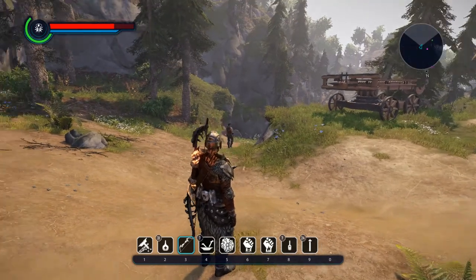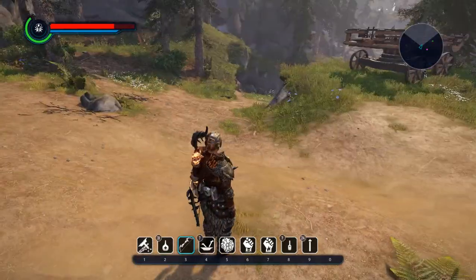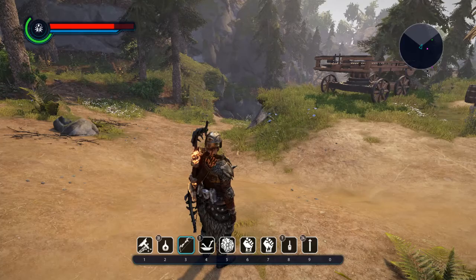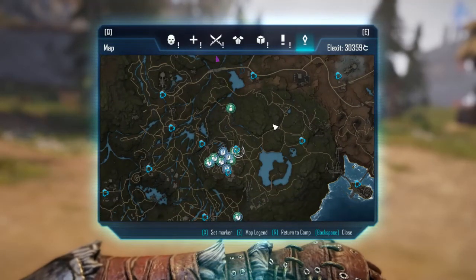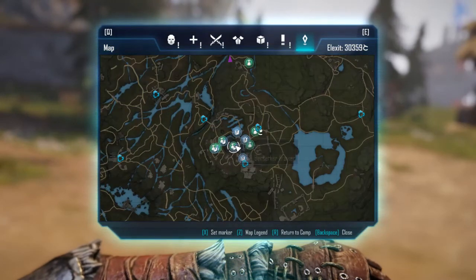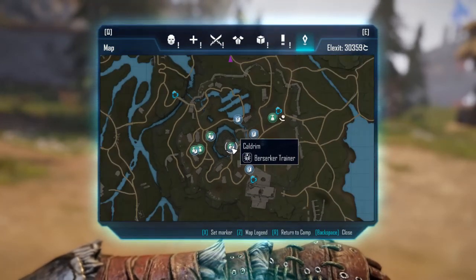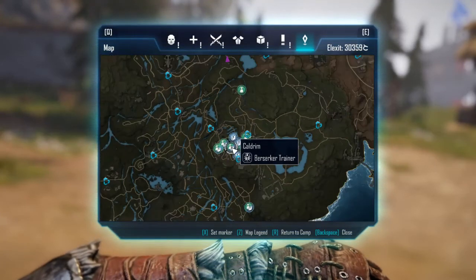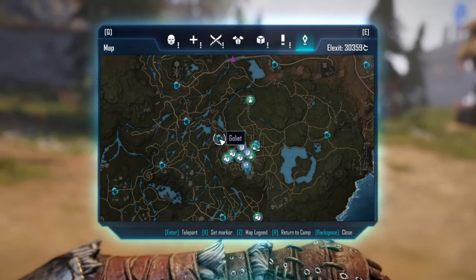Hey, what's up everybody, it's Kubo back again. Today I want to show you guys where to find the recipe for the Elixir of Stamina. I found two ways to get it. The first way: Kaldrim sells it — this guy right here — but I believe you have to be a certain amount of ways into the game or into the Berserker faction, so it's not gonna be there if you just run up and talk to him.